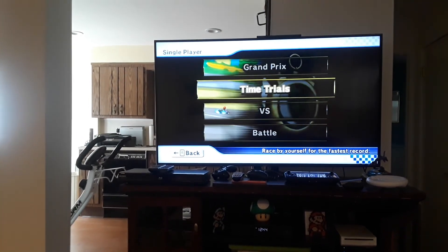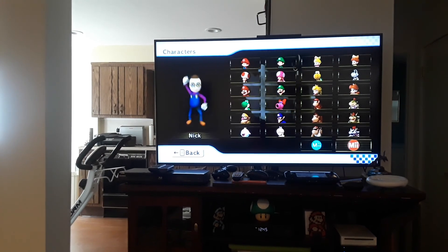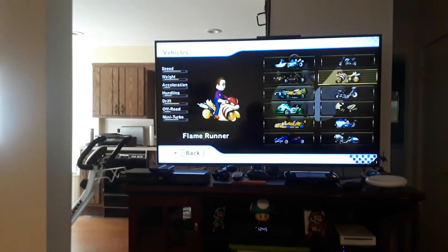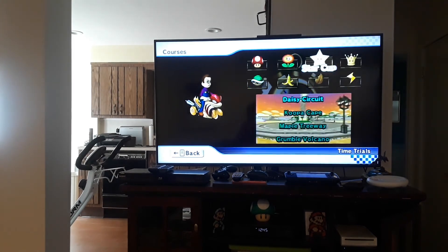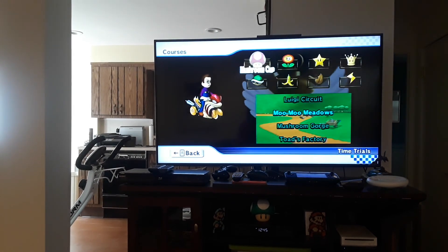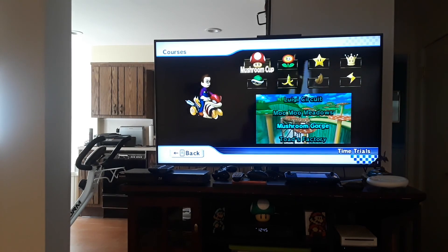Last but not least is Mii character outfit B. To unlock this Mii you have to go on time trials and unlock all 32 expert staff ghosts. Thanks for watching. Bye!